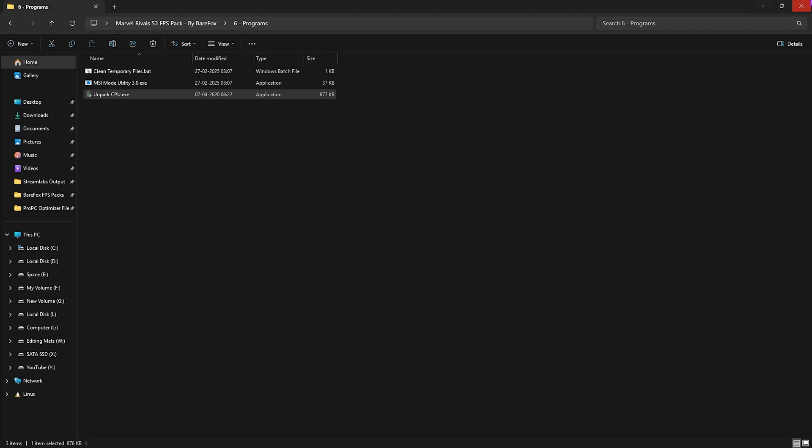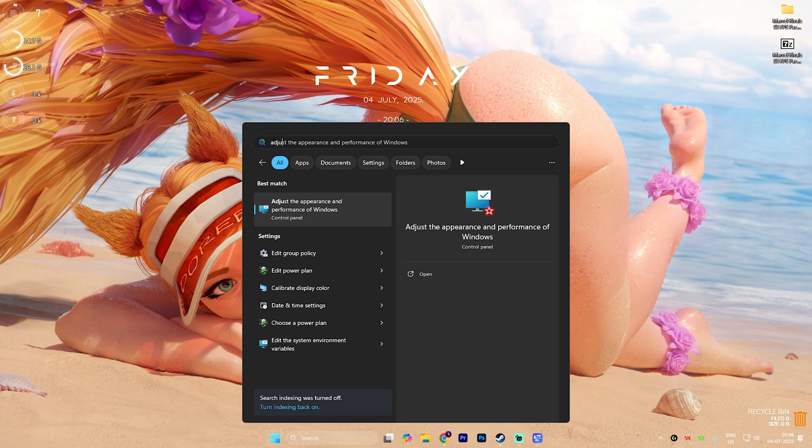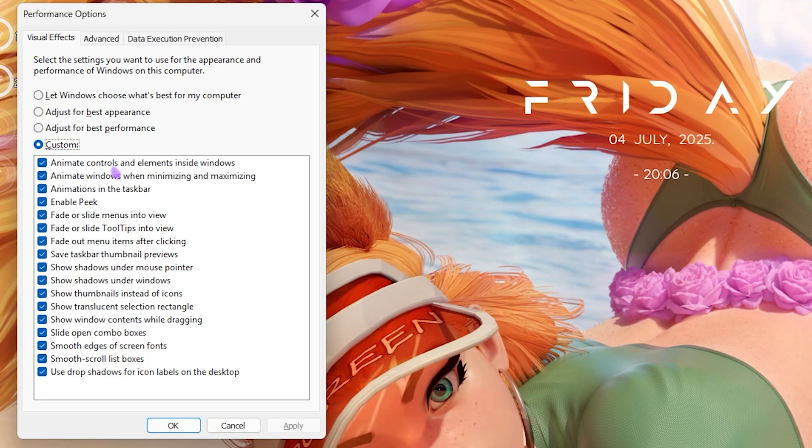The next step is disabling unwanted animations. Search for Adjust the Appearance and Performance of Windows and press Enter. Select Custom, then disable every option except these four: Save Taskbar Thumbnail Previews, Show Thumbnails Instead of Icons, Show Window Contents While Dragging, and Smooth Edges of Screen Fonts. Click Apply — this disables unnecessary animations and improves Windows performance.